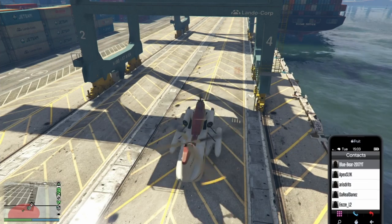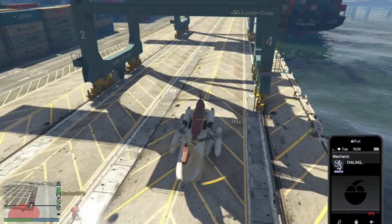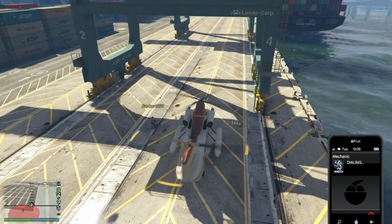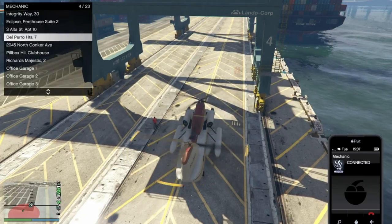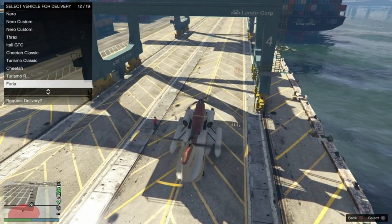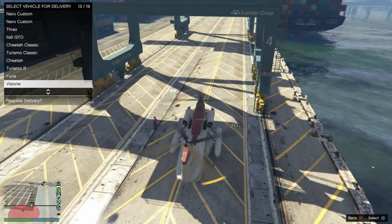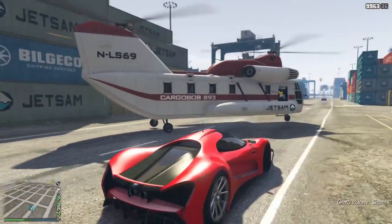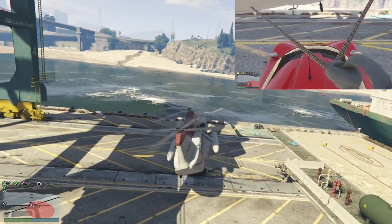The friend helping you is the one you want in the Cargo Bob. That friend then needs to call in one of the 10 vehicles from the exotic vehicle list via the mechanic. The person who is collecting them should now get into this car while the friend picks them up with the Cargo Bob.